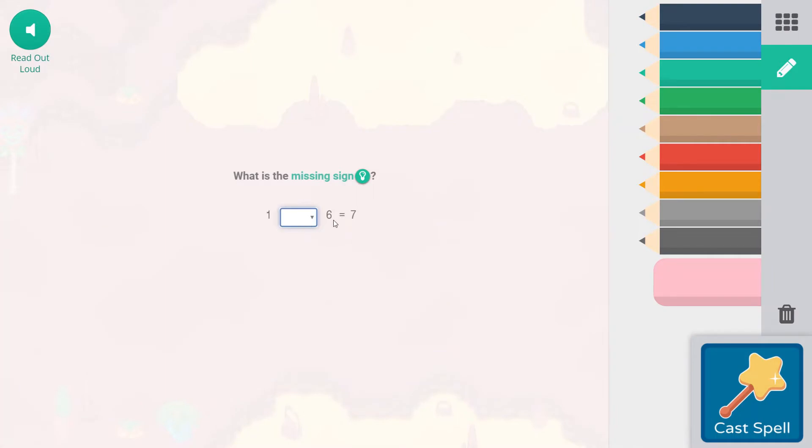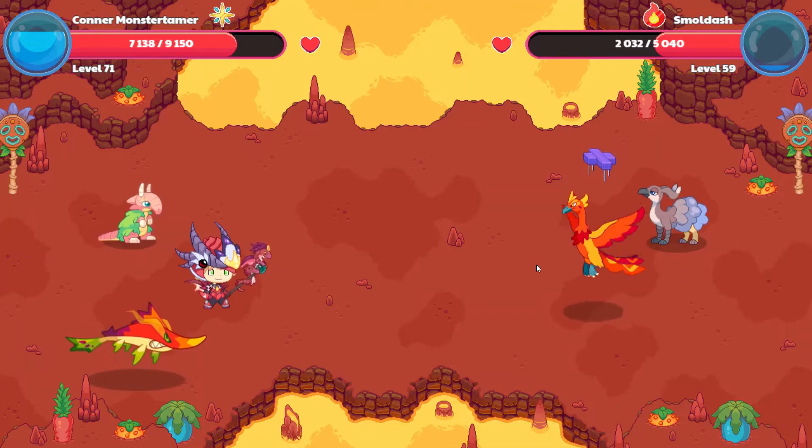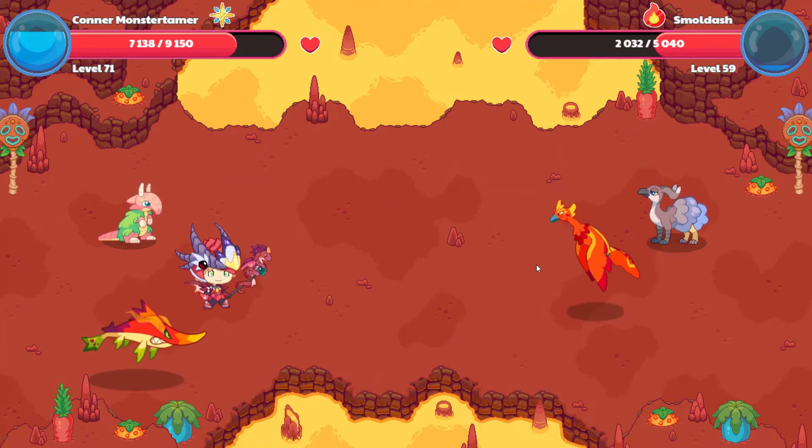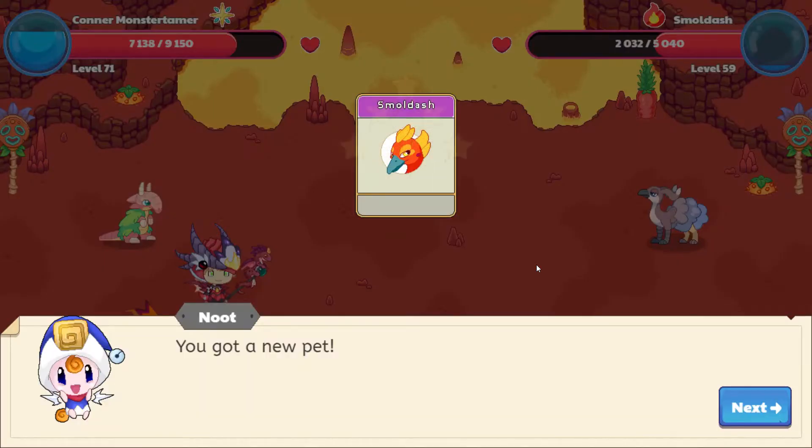1 plus 6 equals 7 — this is the whole; these are the parts. So we're adding the parts to get the whole: 1 plus 6 equals 7. Cast that spell! Woohoo! And come to us, Small Dash! What a beautiful Phoenix — Small Dash! We've got a new pet! That is awesome.